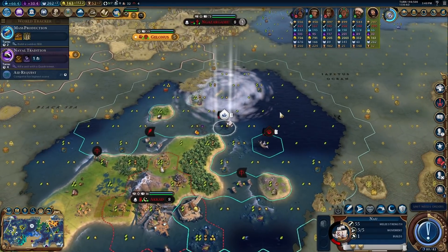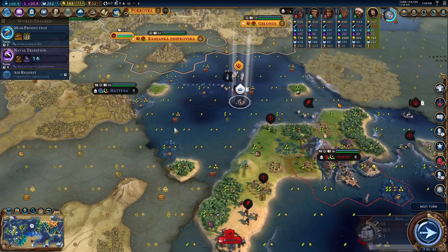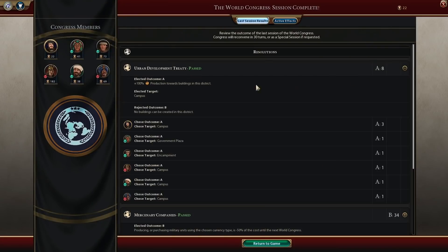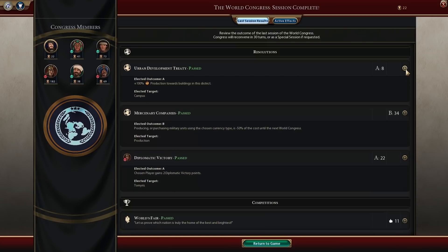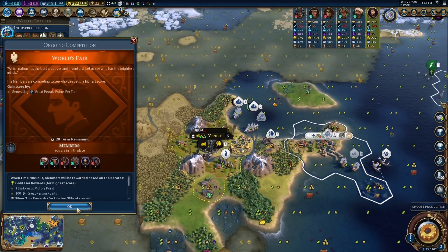We're going to Hattusa because we've got to put our unique improvement there to get more gold for our trade routes. World Congress: Campus gets 100% production towards buildings in this district. The AI probably has their campuses fully decked out by now — we just got started, this is basically turn 50 for us. The other AIs did choose campuses. The diplomatic victory points — AI loves to waste all their points in this. World's Fair obviously passed — we're not going to win that.